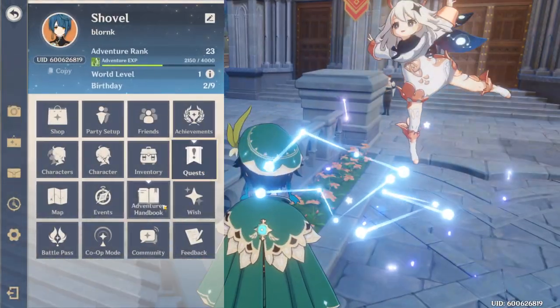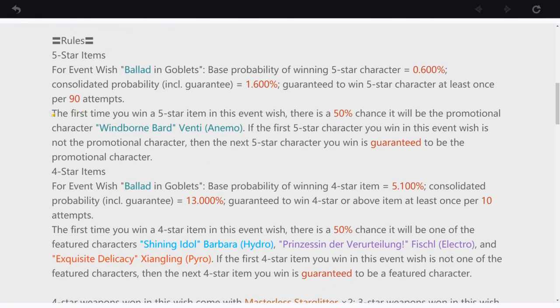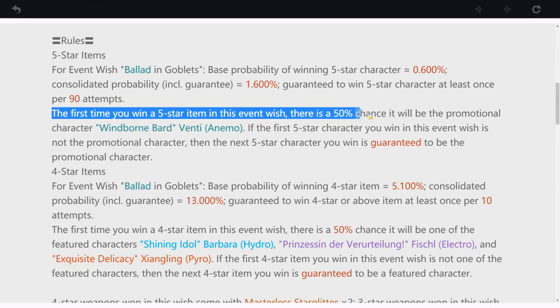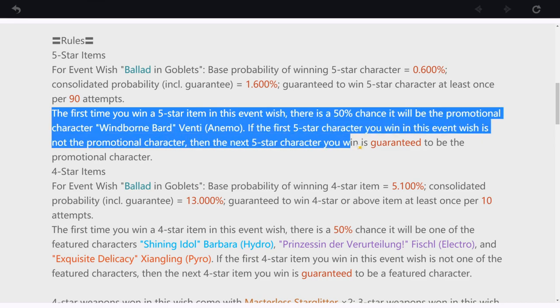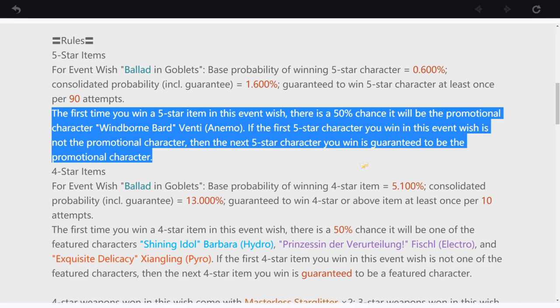But there is one little wrinkle. I was watching a lot of streamers and whales doing their pulls on the Venti banner, and it seemed like they got Venti a lot more often than 50% of the time. So I looked into the details of the banner. On the Venti banner it says: 'The first time you win a 5-star item in this event wish, there's a 50% chance it will be the promotional character Venti. If the first 5-star character you win is not Venti, then the next 5-star character you win is guaranteed to be Venti.' So the first time you pull, you have a 50% chance of getting Venti, and if you don't, your next pull is guaranteed to be Venti.